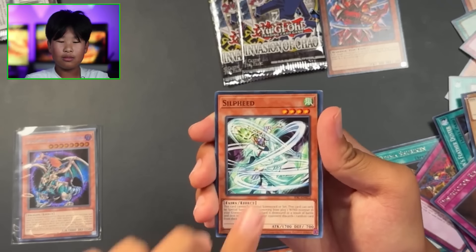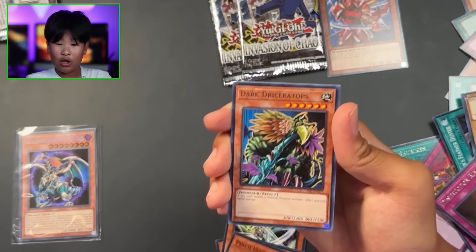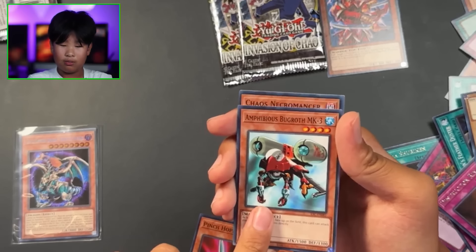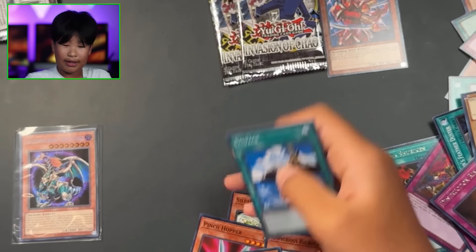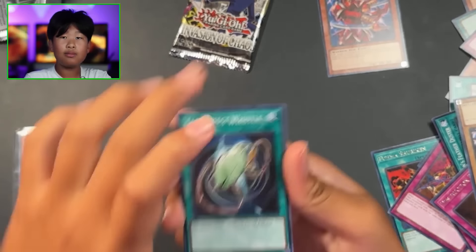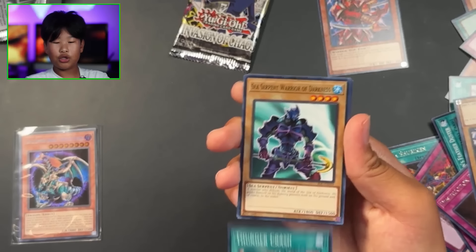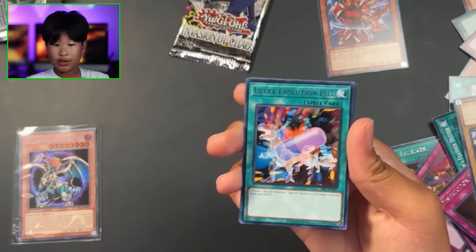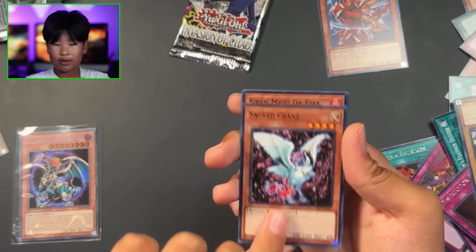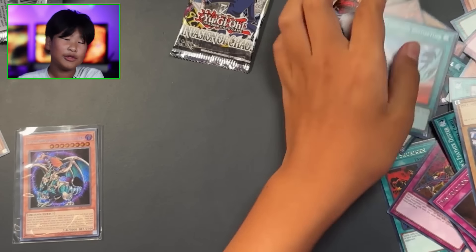Lord Poison, Soul Feed, Witch Doctor of Chaos, Pin Chopper, Dark Driceratops, Yellow Luster Shield, Amphibious Bugroth, Chaos Necromancer, and Salvage. Jade Insect Whistle, Ryu-Kokki, Thunder Crash, Sea Serpent Warrior of Darkness, Ultra Evolution Pill, Free the Brave Wanderer - nice! - Sacred Crane, Grand Maju Da Iza, and Dimension Distortion.